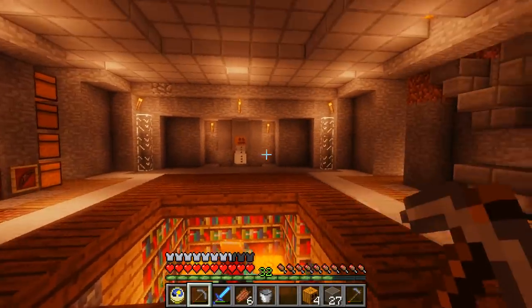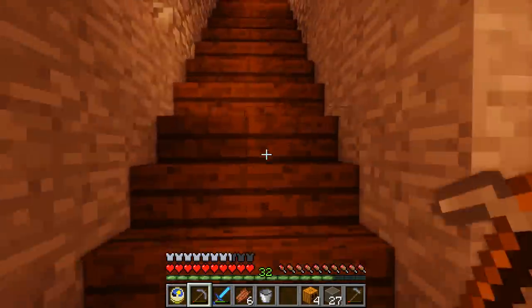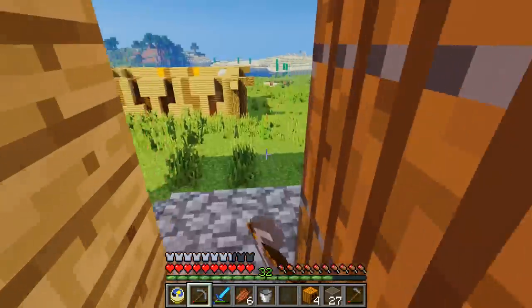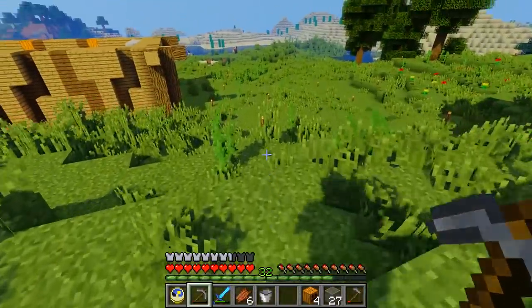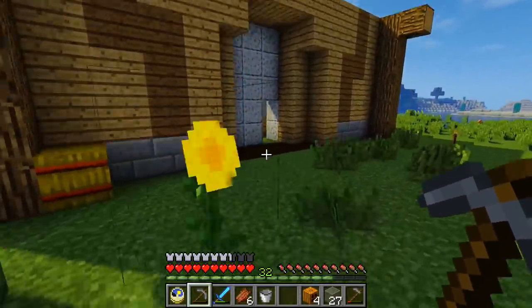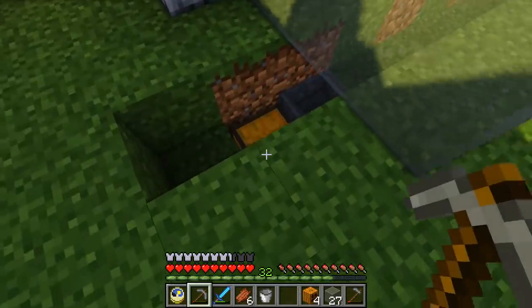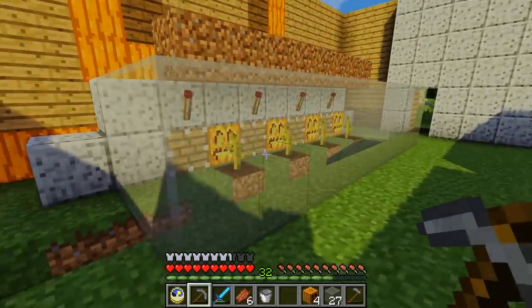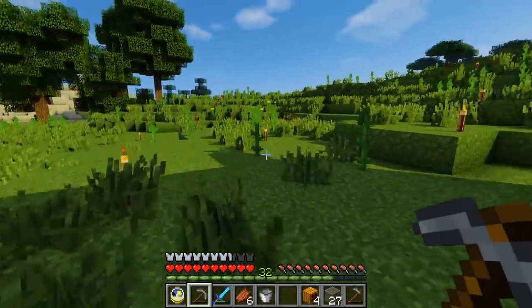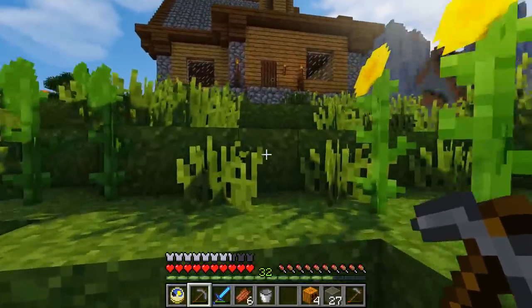Next time we'll show you our improved little snow farm and all the pumpkins that we collected. I do hope you enjoyed this episode of seeing us do a little bit of building, a little bit of redstone, and expanding our little base. Do let us know what you think in the comments. I'll try and find a video for a proper tutorial of how to build an automatic pumpkin farm — I'll put it in the description so you can see how it works if this was a little bit too fast. It wasn't meant to be a tutorial as such. If you haven't done so already, please feel free to subscribe because there's plenty more Minecraft on the way. Thanks for watching.